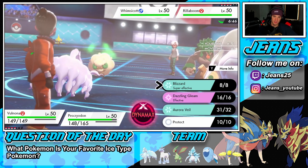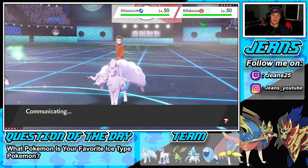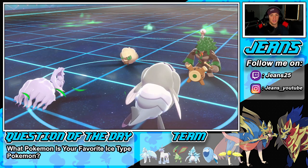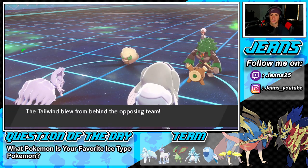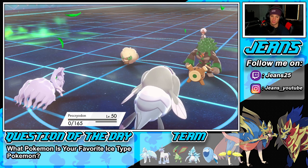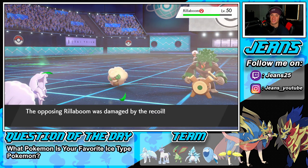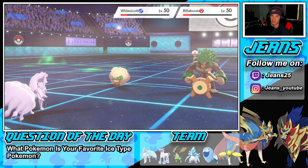Already off to a rough start — he just outplayed me. He set up sunny day instead of tailwind, which I wasn't expecting. Going for Icicle Crash looking for kills now. I might want to swap Ninetales out or Dynamax Sandslash and get an ice move off that way. We don't eat the incoming hit — oh my lord, this team is very strong.